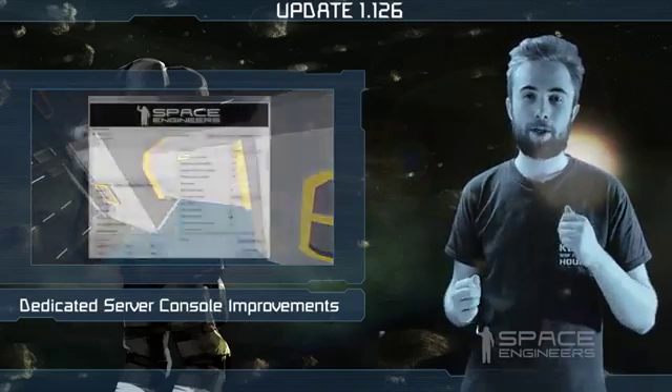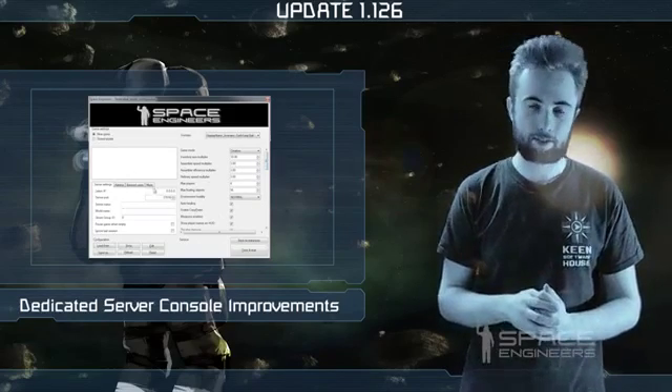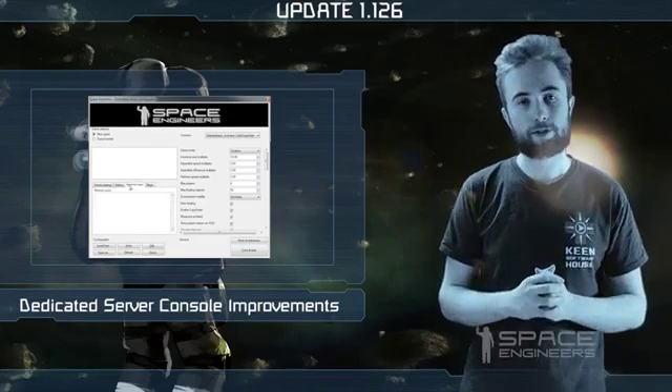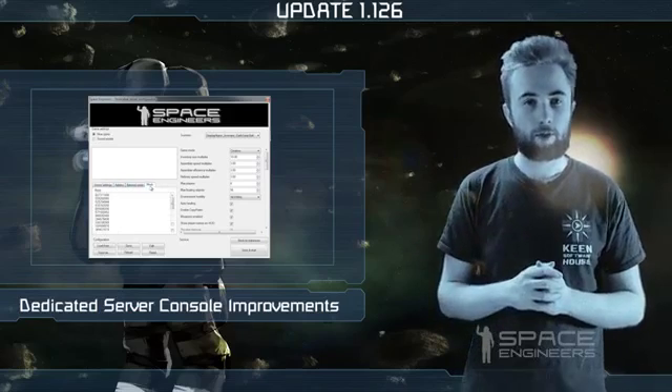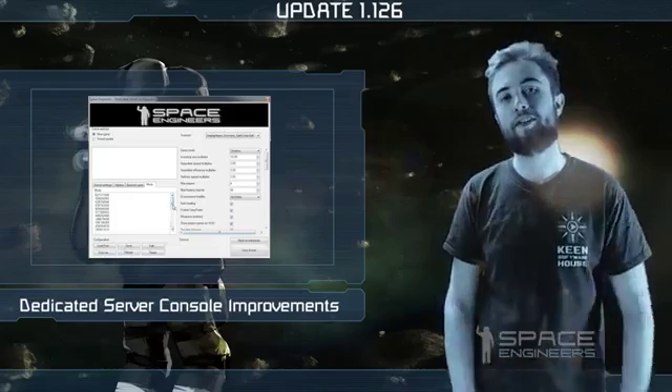For people who host dedicated servers, we've made some small improvements to the dedicated server configurator console. This includes some scroll bars on the list of mods, so you'll be able to scroll down through all your mods, but there are some other small improvements so hopefully these help you.